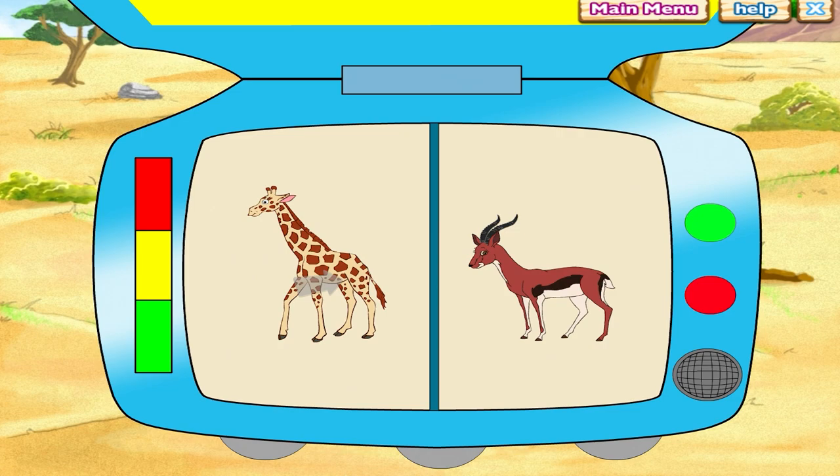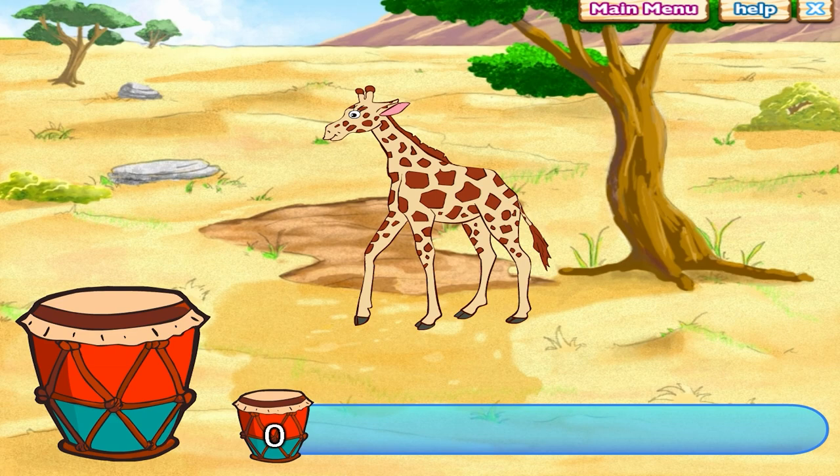What do giraffes look like? Click on the picture of the giraffe in the field journal. See? That's what giraffes look like. Let's fix the giraffes. To fix the animals, we need to beat the magic drum three times. Will you help me beat the magic drum? Click on it.